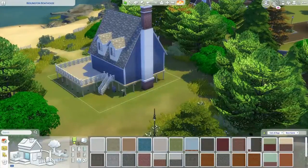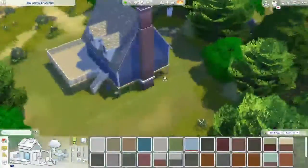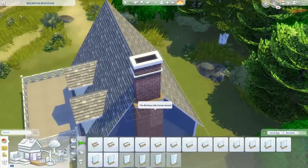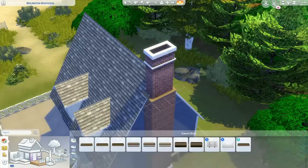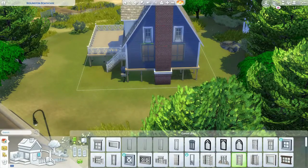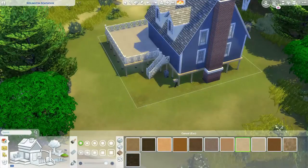For the custom chimney I was debating using move objects and just stacking a chimney on top of itself — I've done that with other builds. Instead I ended up just doing a one-by-two room with the shortest half wall and topping that off with some white detailing to make a custom chimney. I think it turned out pretty well. It does clip a little bit into the roof but it's not so bad that it's very noticeable.